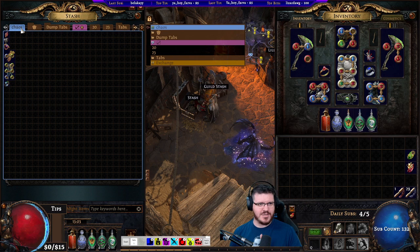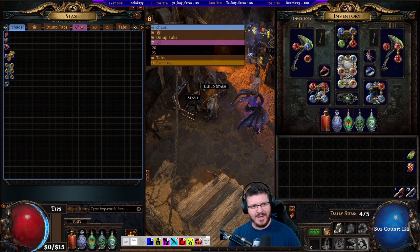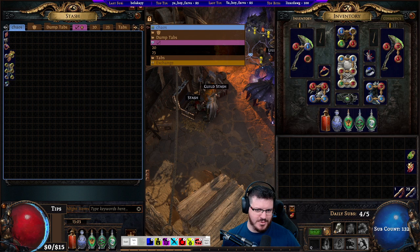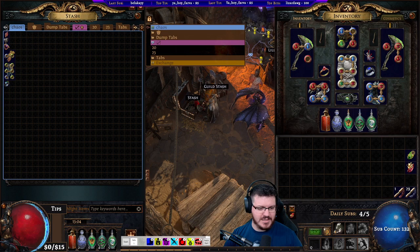Two things to go over: now that we have a chaos recipe tool — which is what you see down the bottom here — it's almost certain that you'll make more money on day one and two from using it. I'll link a video in the description on how to use the chaos recipe tool and how to use my filters with it. That is literally only for day one and two; at a certain point they're not worth it anymore, but early on they are.